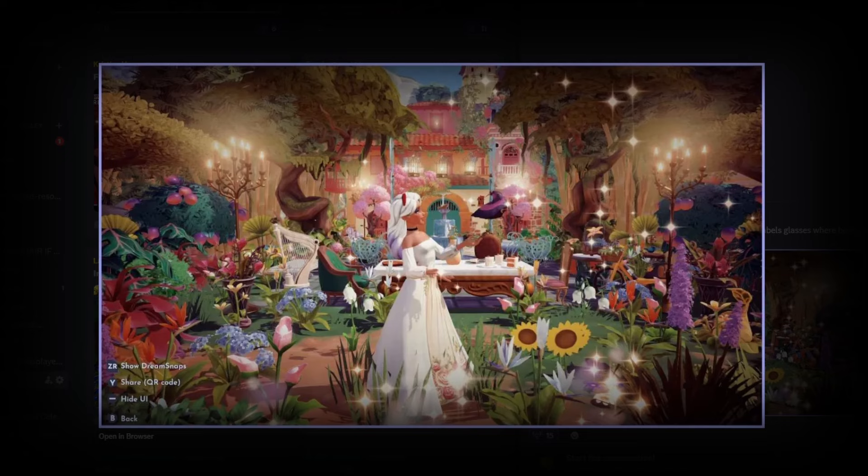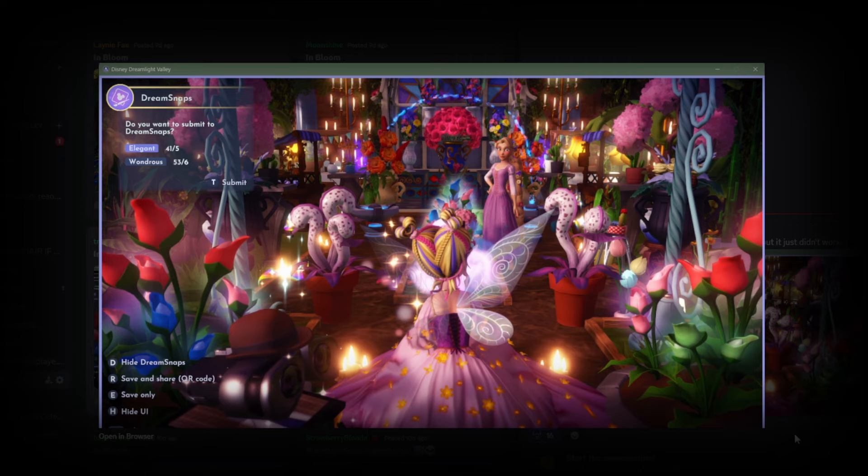Next up we have Moonshine with this beautiful submission. I love all the sparkles coming from above and below, your character looks adorable, and I love all the different floral elements — using the dream mango trees is a unique choice but it works really well. I love this little dining setup, like you're dining in a beautiful florally garden. Casita's house looks incredible here with the birdcage lights, and I love that the glow is replicated with the candle that burns in Casita.